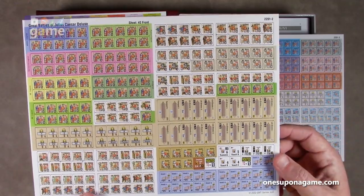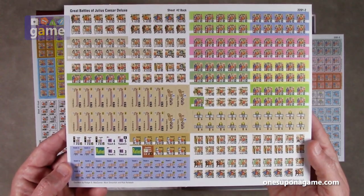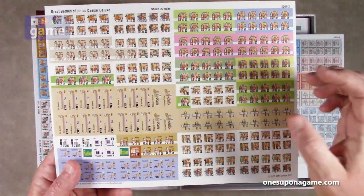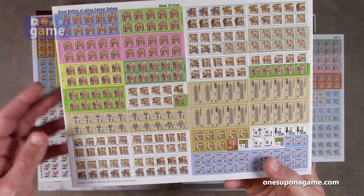Small boats, some routed markers. GMT does a really good job for the most part of printing their counters well centered, especially with the half-inch counters. It's not a lot of margin of error, and they get most of their information where it needs to be.